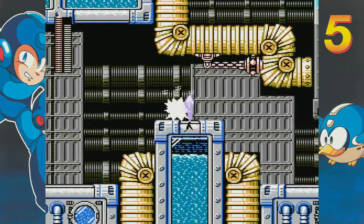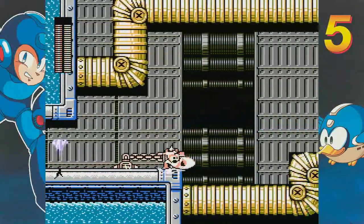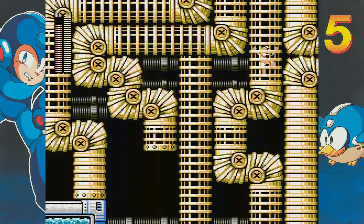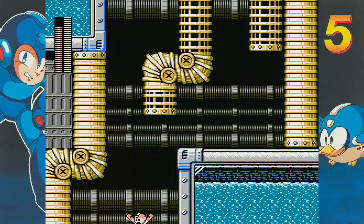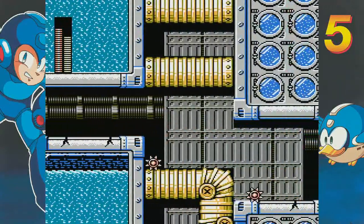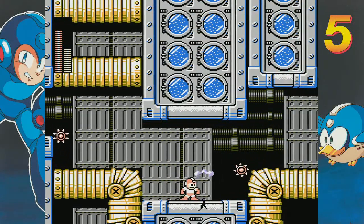It's actually decent for this stage — it's Wave Man's stage, and we're going to wave him goodbye. We've got these water spouts here, which if you slide through them while you're sliding, you're actually immune to damage, so we can slide through stuff like that. Beyond that, there's not a ton of enemies in this stage you can deal with using special weapons, so you may as well just come here with Charge Kick. Now when you're coming in on a Charge Kick, you can take damage.